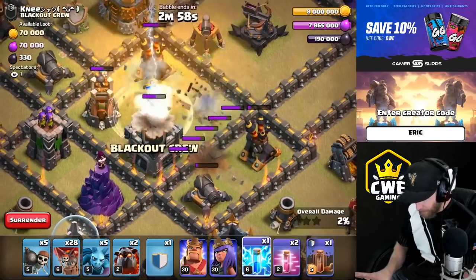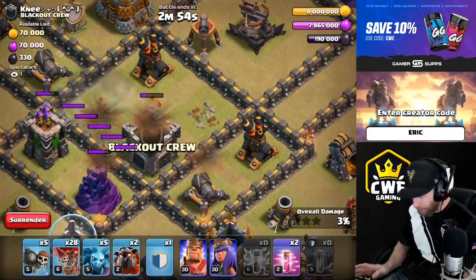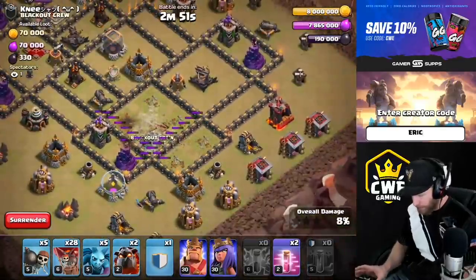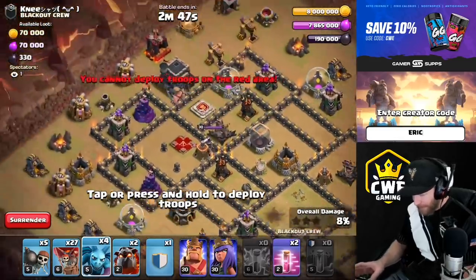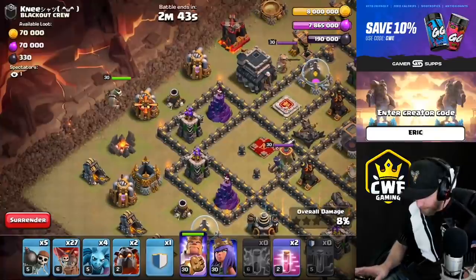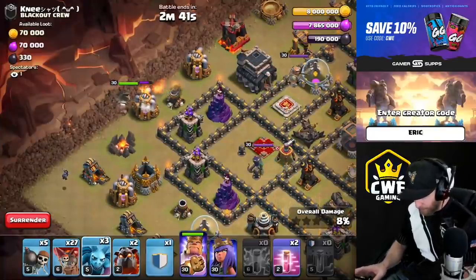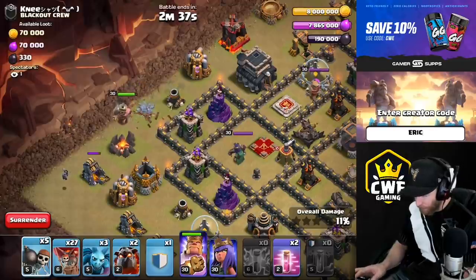We'll go right between the two — one, two, three — put the last one over on the other side there and quake it all out so we hit all these buildings. Take out the air defenses and now we're ready to go. We'll throw in like one balloon right there and a minion just to start to form the funnel, then go with the heroes on the other side and wall break them in.